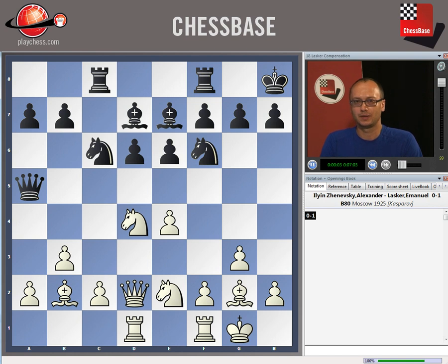The next irregular imbalance we are going to look at is the one in which one side has a queen and the other side has a rook, a pawn, and a knight or bishop — a light piece. This is called the Lasker compensation. The reason for that was that back in 1925 Emmanuel Lasker performed a similar idea, in his game against Ilin Zhanevsky, and this is the most famous case in which it was played.